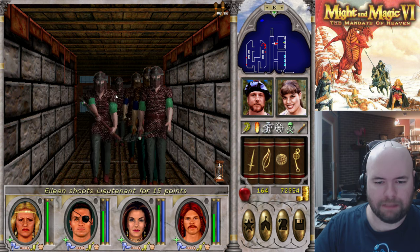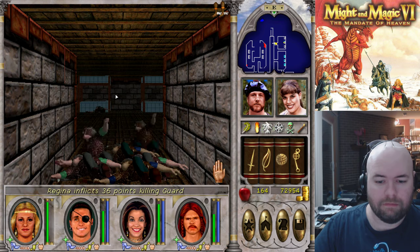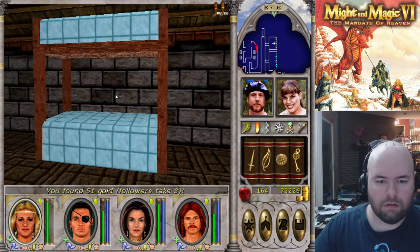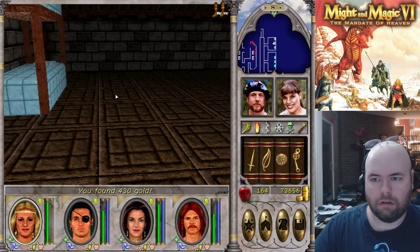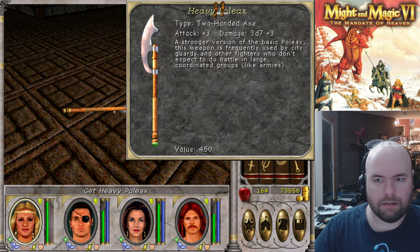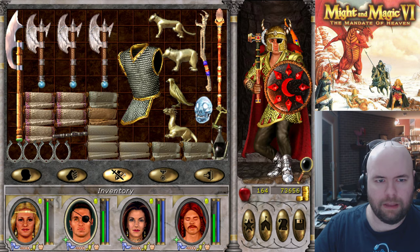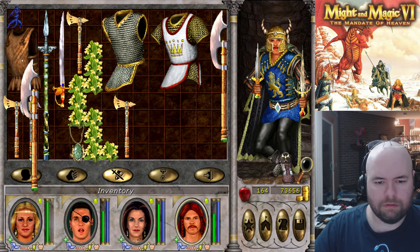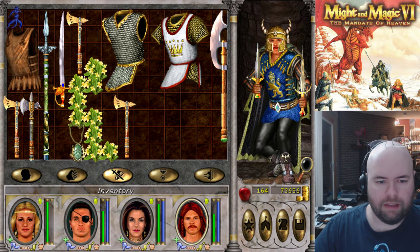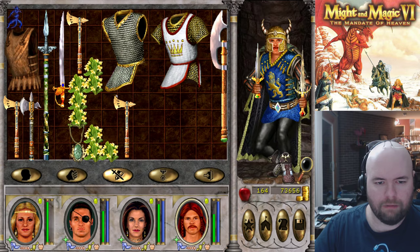I'm still going to go into turn-based mode through these sections because I can take a lot of damage in theory. Hit beds. That's not even worth carrying. It just dawned on me that Poleaxe is enchantable. I need to get rid of these. It poisons, so it's hard for me to get rid of quickly.